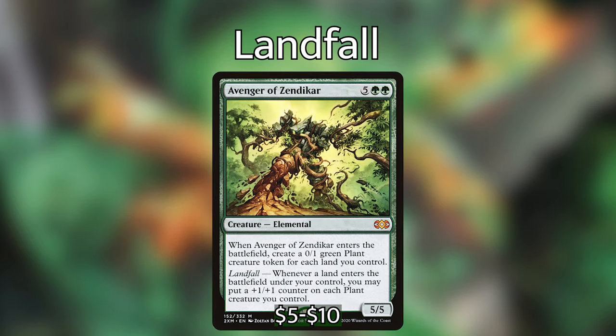And our favorite piece of lettuce — Avenger of Zendikar. For 5 green green, we have a 5/5 elemental. When it enters the battlefield, create a 0/1 green plant creature token for each land you control. And landfall: whenever a land enters the battlefield under your control, you may put a +1/+1 counter on each plant creature you control.